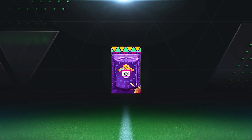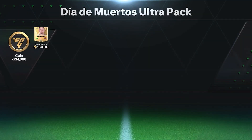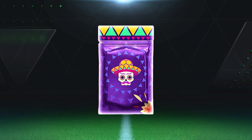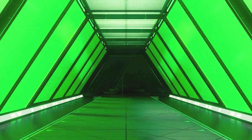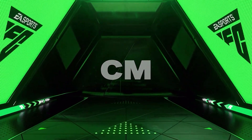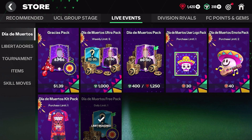Let's check out pack number two — can we get an icon, one of the new icons? No, not an icon, nothing too great. Third and final pack — we do get a walkout, it is not an icon. Italy, center mid — Fratezi. So those packs weren't the best, but unfortunately that's pretty much it for this new content.